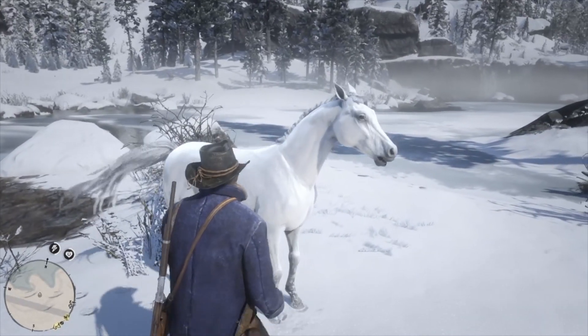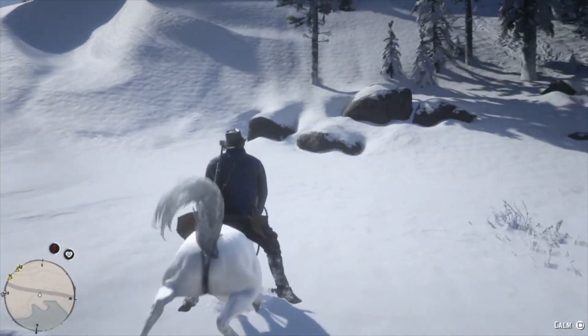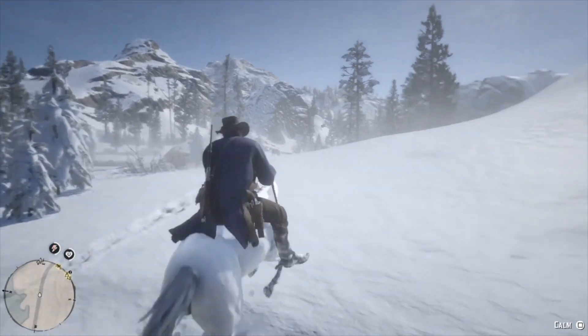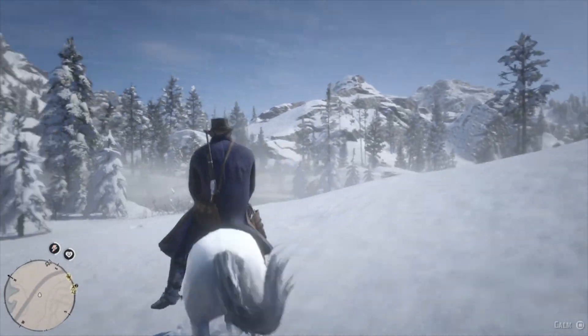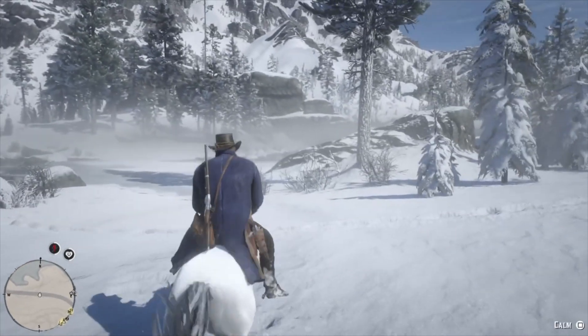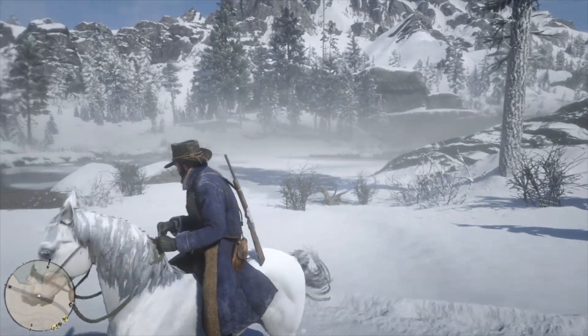Once you are close enough to the horse, mount it. The horse will try to buck you off, but all you need to do is pull your left analog stick downwards while also moving it in the opposite direction that the horse is turning. So you'll be pulling the left analog stick straight down, down and left, or down and right. If the horse bucks you off, quickly enter eagle eye and focus on the horse's tracks to try again.